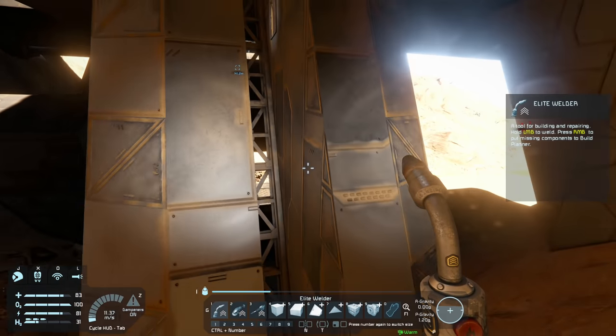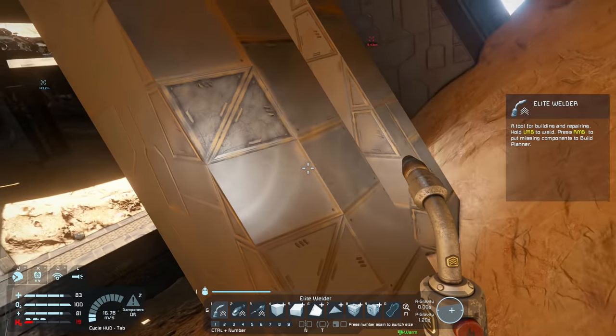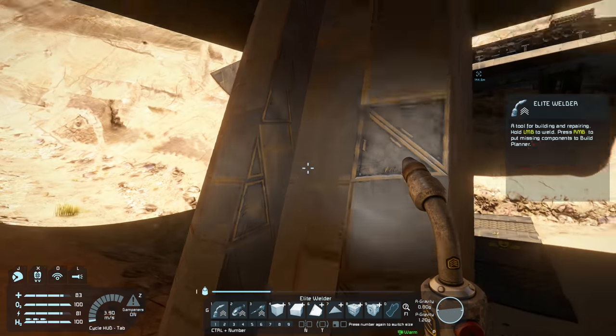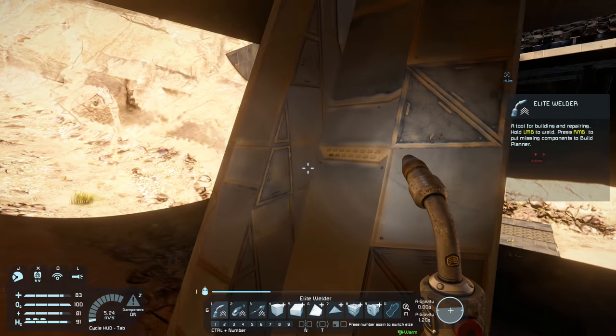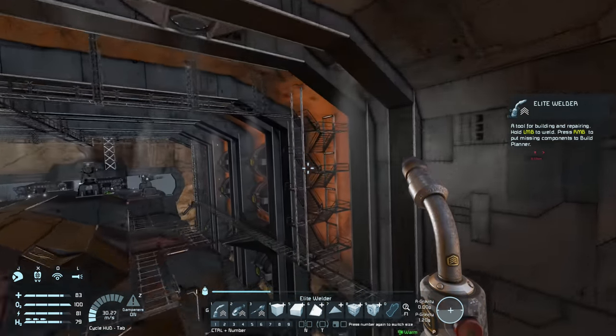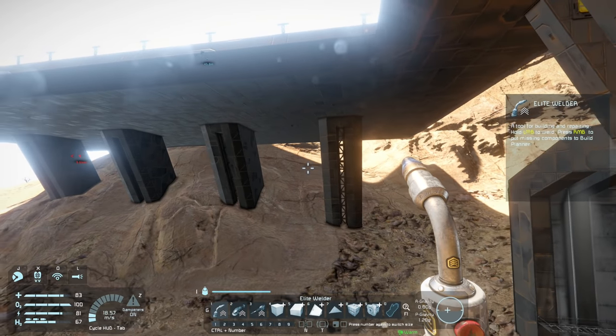Now what I need to do from this point is try and figure out where the middle is all the way down — it's a little bit tricky. So I'll probably do this off camera and then I'll place down all my lights. And what we'll do is make them the same color as this orange. Honestly I reckon at night it's just going to look really really nice.